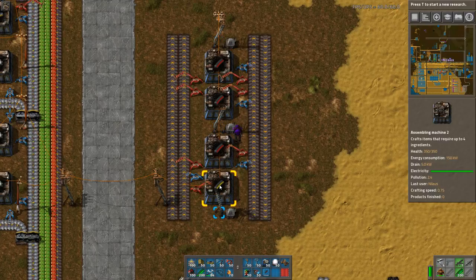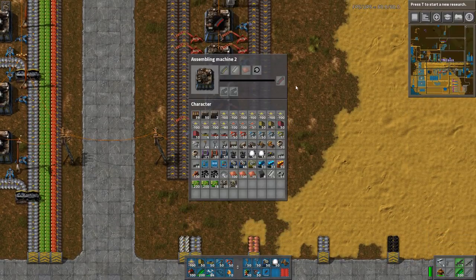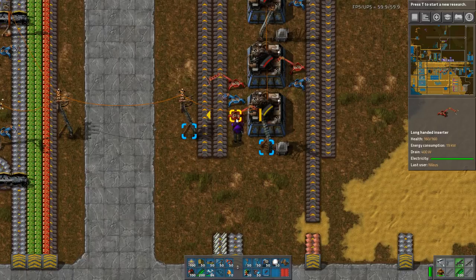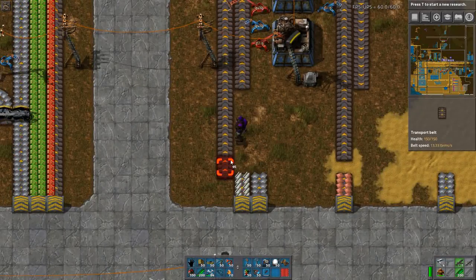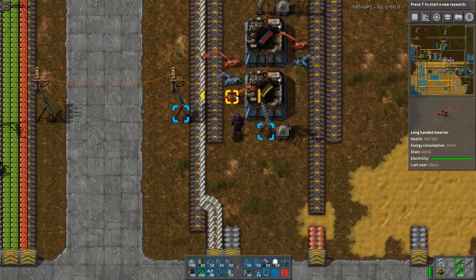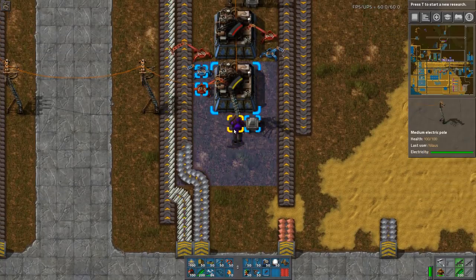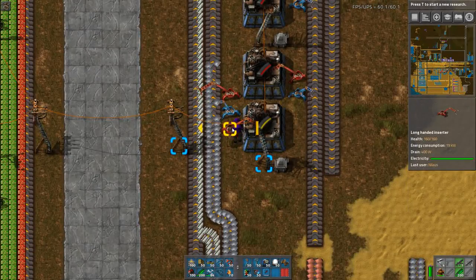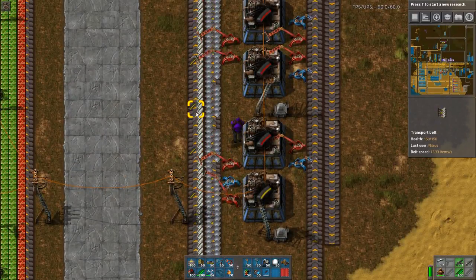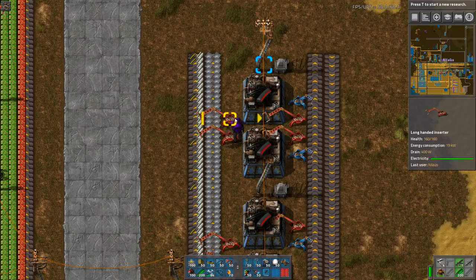I need to bring iron in, steel in, and copper in. It takes quite a bit of copper, so I need a dedicated lane for it. I'm using a trick where I share a belt: I take from only the inside lane, so this machine can pick from it. When exporting, it uses the outer lane — that means I can use one belt for both the steel and the firearms magazine.